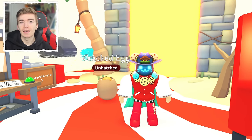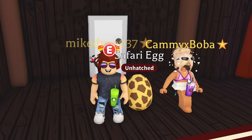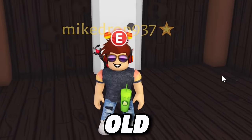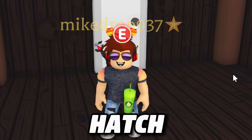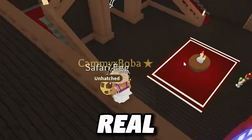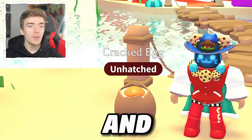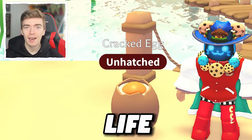Let's first hatch a cracked egg while my friends work on manually hatching a safari egg. We're going to hatch this the old-fashioned way — we're going to age it, not use the robots. Whatever we hatch, Cookie is going to adopt in real life. We're going to manually hatch this egg to find out what pet we will go and get, and donate real-life money to adopt them.